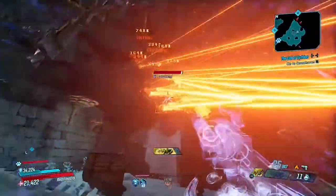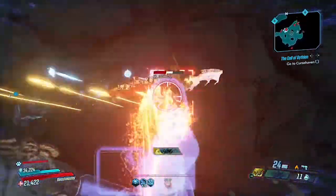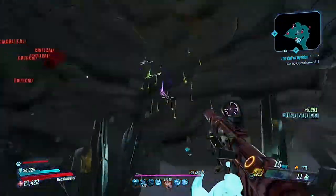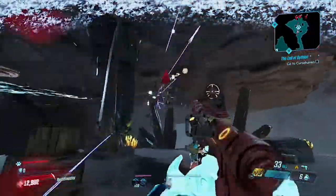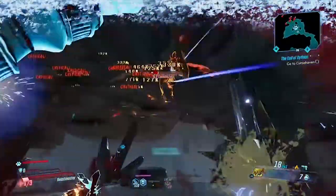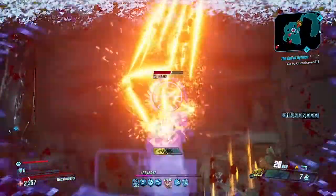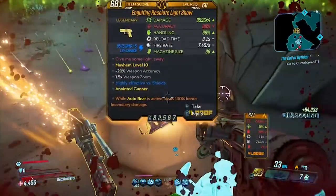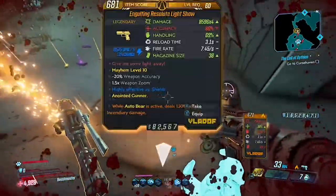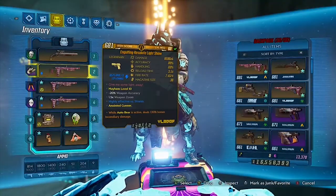The Light Show has super high damage but also super high ammo consumption. I've seen people compare it to the Double Anarchy from Borderlands 1 and I 100% agree, due to the shot pattern and the way this weapon shoots and operates. It's really effective against huge targets and big bosses like Graveward or the Ruiner, and it's also good for mobbing but mainly at close range due to its unique firing pattern — you'll see what I mean in the footage on screen.